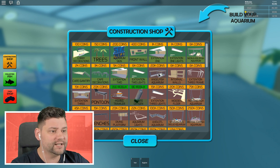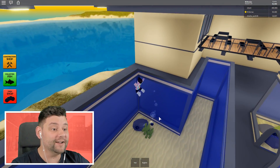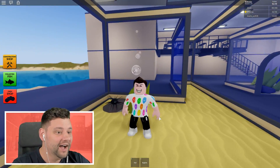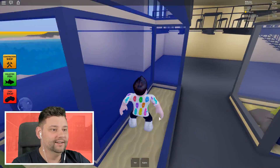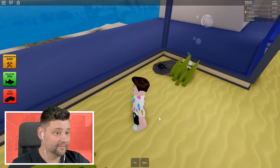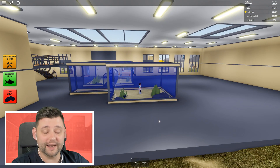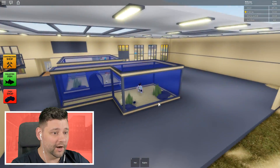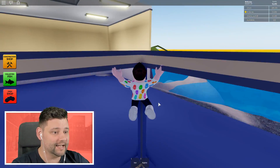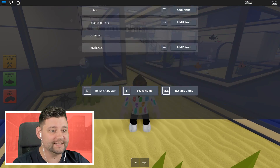We're going to get the Angel Fish Aquarium — oh no! I'm inside of it, guys! I've ended up inside of it. How am I going to get out? This is very embarrassing. I am now an Angel Fish. Can I glitch through it? No, I can't. I need to reset my character.